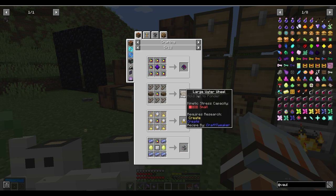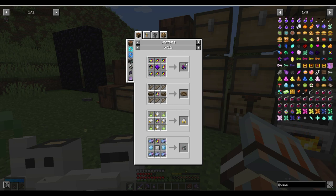As you can see, a large water wheel, and with eight pogs you make this echo pod, which is even more expensive and more things are needed.